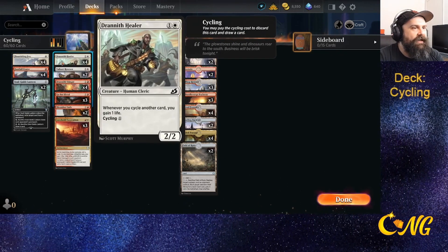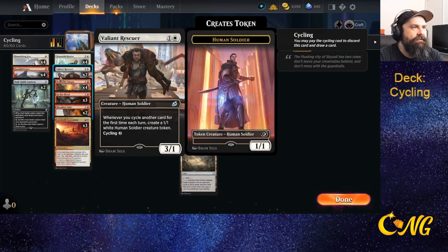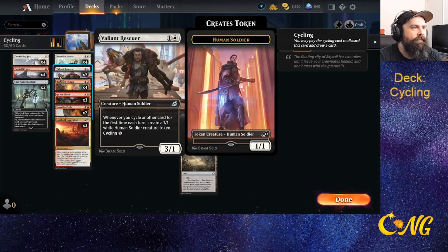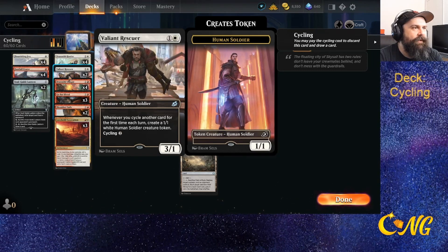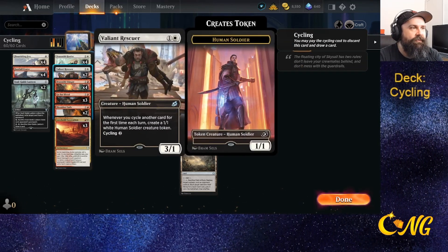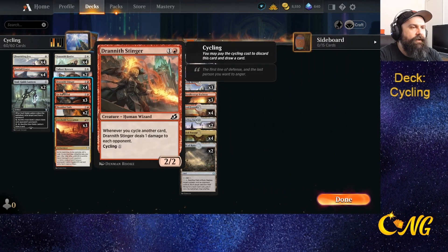Almost all of our cards only cost one to cycle, a couple cost two. The key is putting something like Valiant Rescuer on the board, because whenever we cycle for the first time each turn we get a 1/1 token. Being able to set up a board of tokens buys time to get Zenith Flare, but it's also a potential way to win just by going wide.